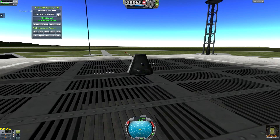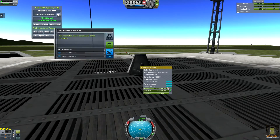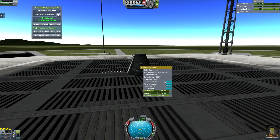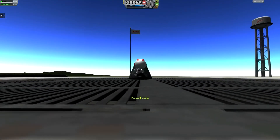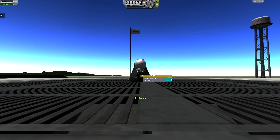Here we go. Send that off. Not enough electric charge to do that again — so there's no more science from that. Now get out and do an EVA report from here. Keep the data, pop it in.